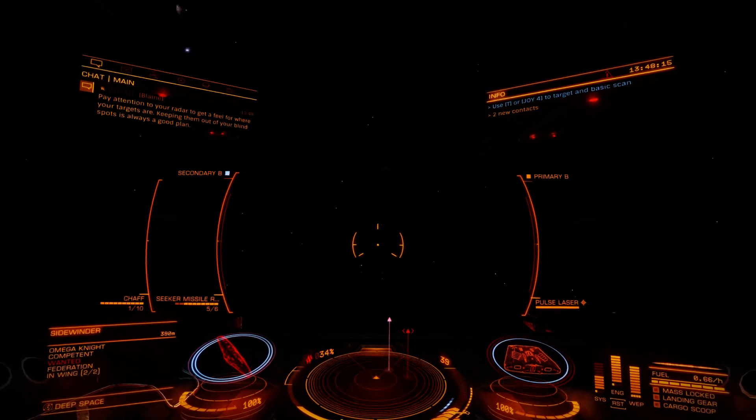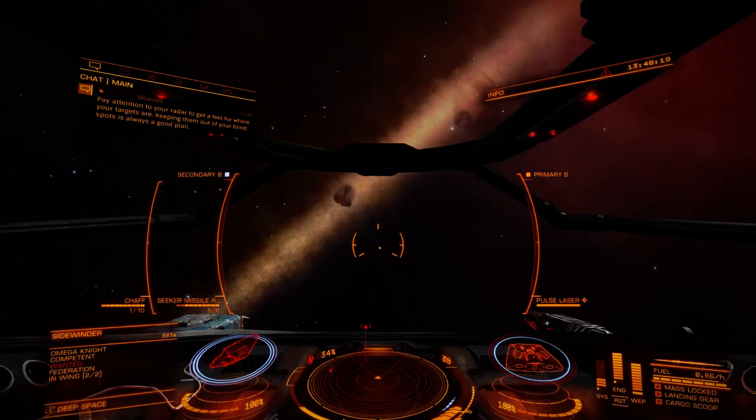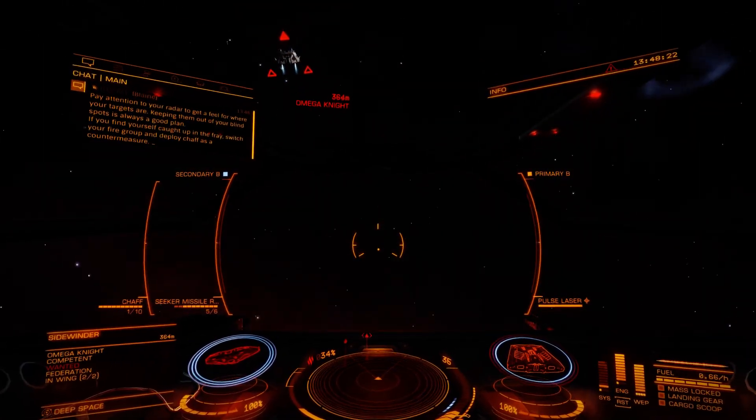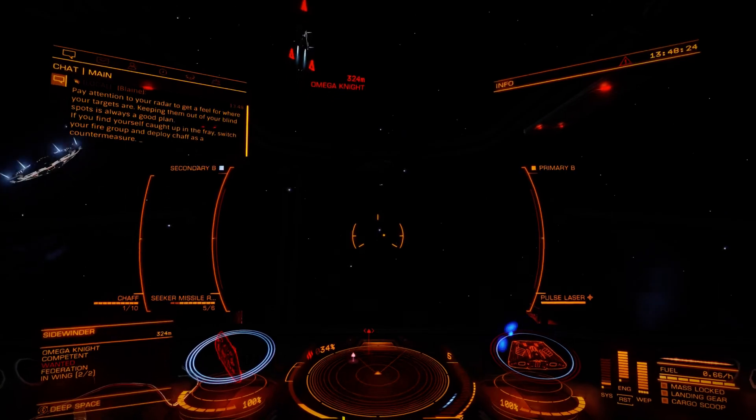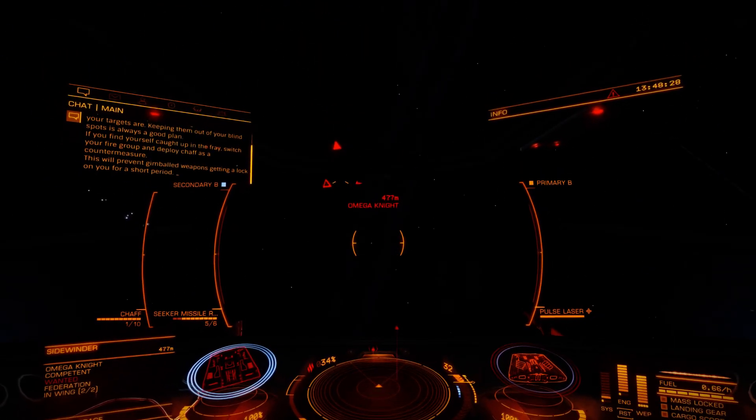Pay attention to your radar to get a feel for where your targets are. Keeping them out of your blind spots is always a good plan. And if you find yourself caught up in the fray, switch your fire group and deploy CHAFF as a countermeasure. This will prevent gimballed weapons getting a lock on you for a short period.